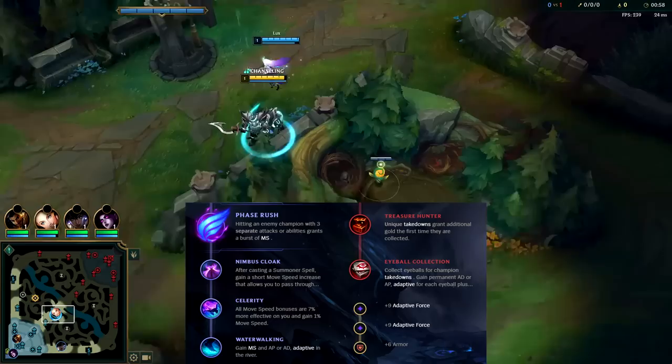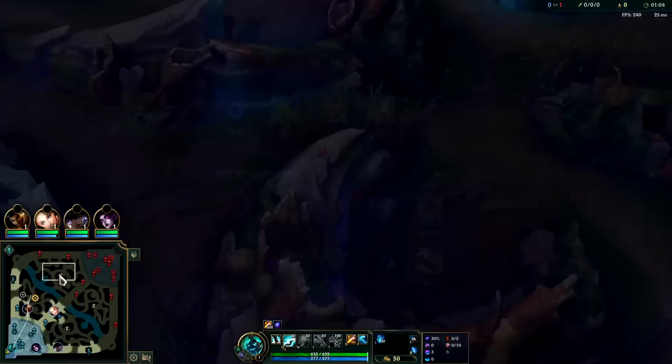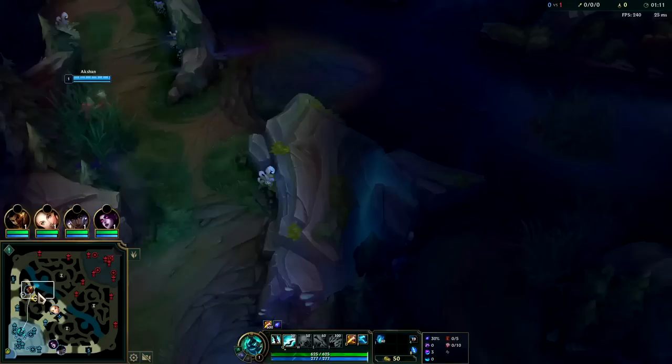Yo what's going on guys? Gonna be showing you how to carry on Hecarim jungle with the best build and runes possible. The enemies just invaded us so we're getting down an awkward ward. It's not likely for them to actually start on our buff because you clear the enemy jungle camps 20% slower than your own here in season 13.